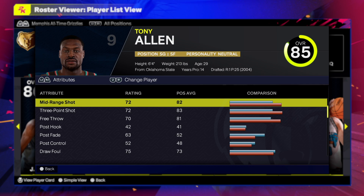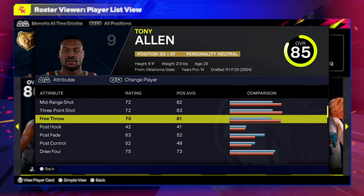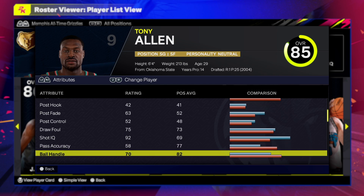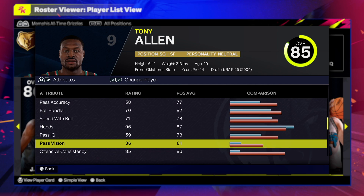For mid-range and three-point shot, I'd rather put a 76 three-ball so you can at least hit some threes from time to time. Free throw is at 70 — that's like the bare minimum you should have. Some people are hitting free throws with a 60, but I feel like 70 is the sweet spot.